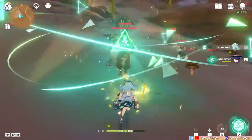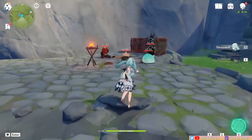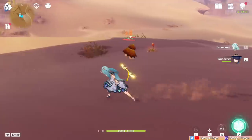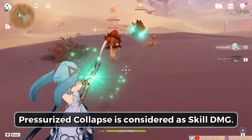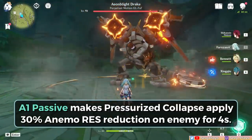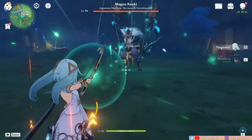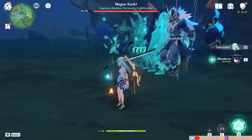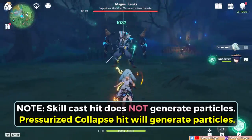When fired, it creates the Pressurized Collapse effect, which deals Anemo damage and pulls in nearby objects and opponents. Its suction effect is relatively mild though — light enemies can get briefly sucked into the vortex, but resistant enemies can brush it off. Pressurized Collapse damage is considered skill damage, so it can proc certain effects. Through her A1 passive, it also applies a 30% Anemo resistance debuff to enemies hit, lasting 4 seconds. At C0 to C3, the only innate way for Farazan to generate energy is hitting an enemy with the charged shot's Pressurized Collapse, which generates 2 Anemo particles. The skill cast itself does not generate energy.